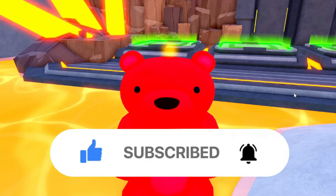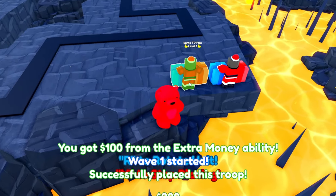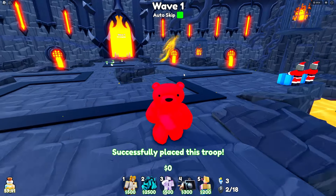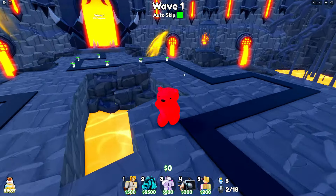But before we get into the max, make sure you like and subscribe. All right, so we're spawning our first Santa, we get our extra money, then we place another Santa and now we got double the money. That's kind of why I like having the ability — it gives me a lot of moolah.